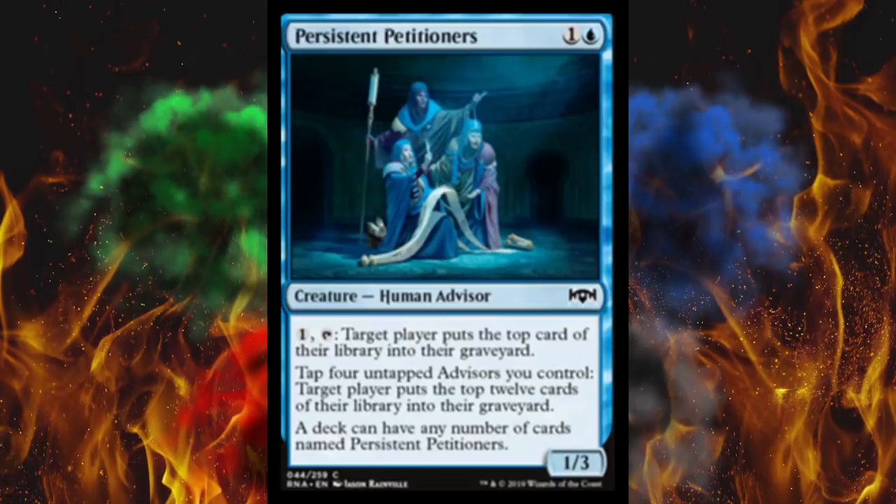You guys know what this really is, right? These sell for like 50 cents to a dollar — any card that can exceed the rules sells for that much. You would probably put like 30 of these in a mill deck in Commander, or maybe even Modern. They cost two and they're a 1/3, highly defensive creature. The mana payment sucks, but as soon as you start going 12 at a time, it would be like a really slow, control-heavy, gradual mill deck.